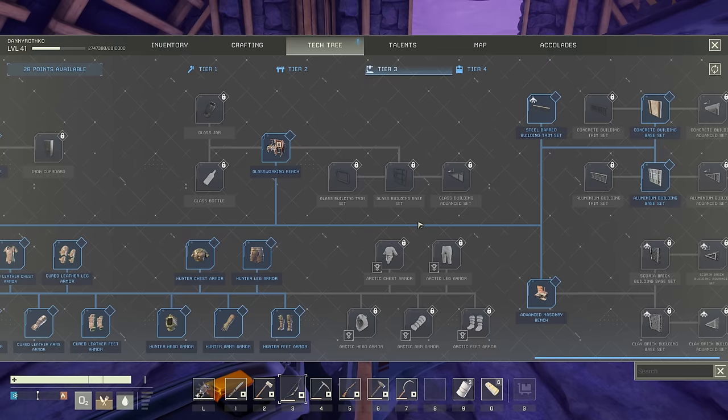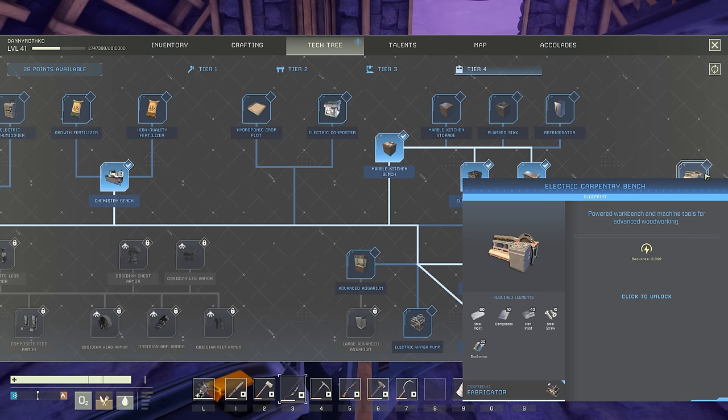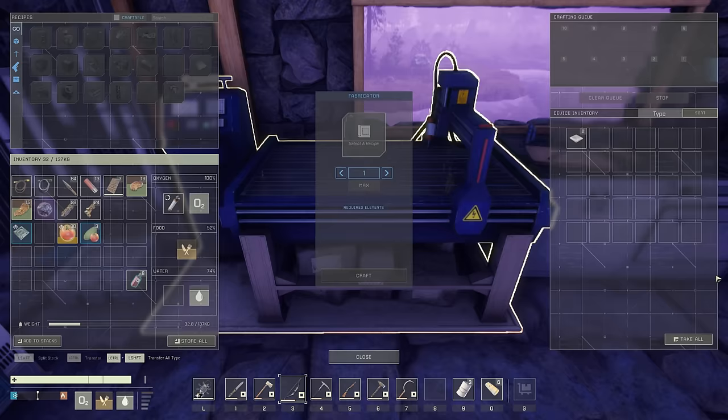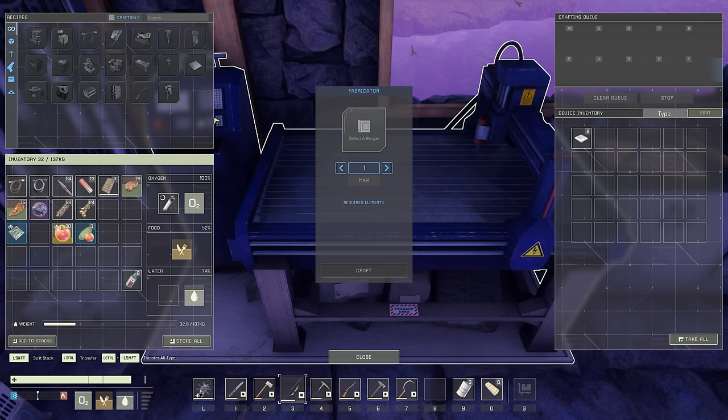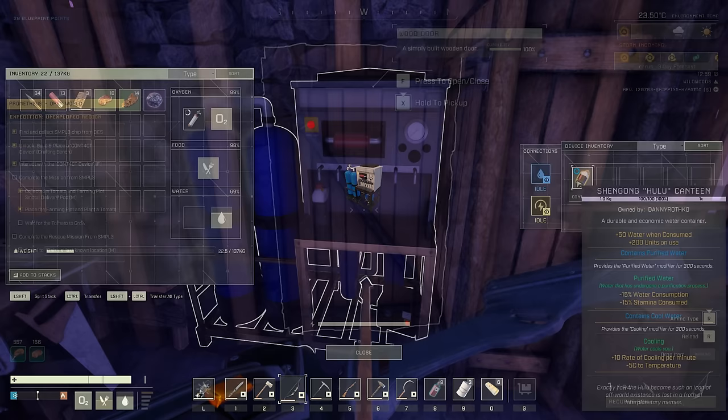I want to expand our base into concrete eventually — hopefully in the next couple of episodes we'll get a concrete base up and running. To achieve that we're going to need a lot more resources: more deep veins, more solar panels. We have a lot of work ahead of us, but for the time being let's just get this mission done, get our farm going, and start getting some really good foods. Let's not forget our water bottle.